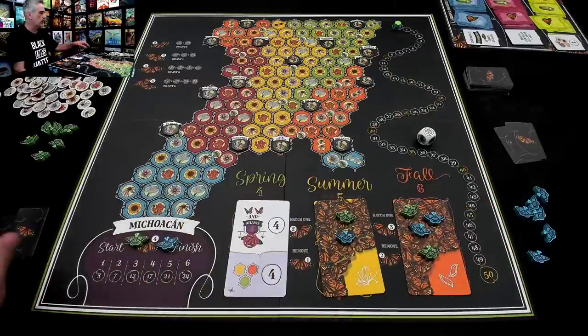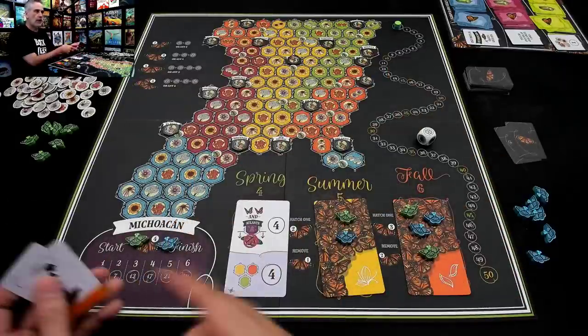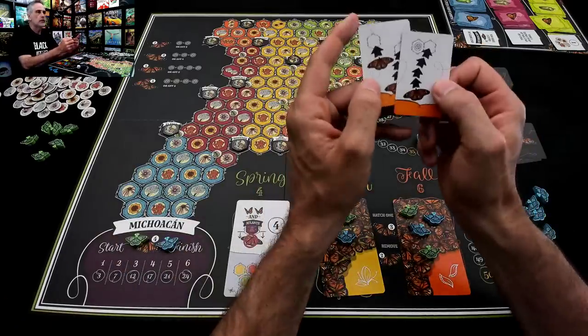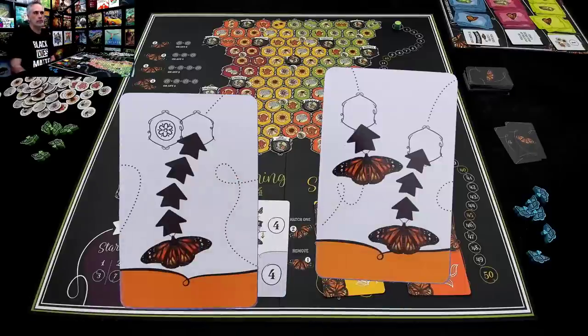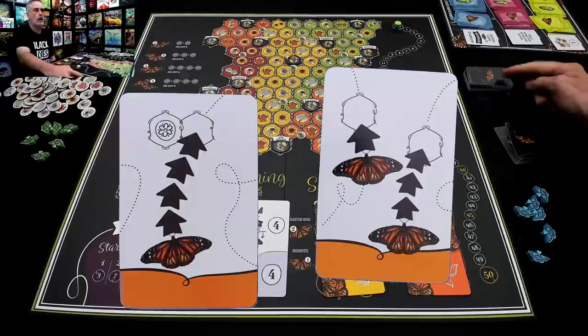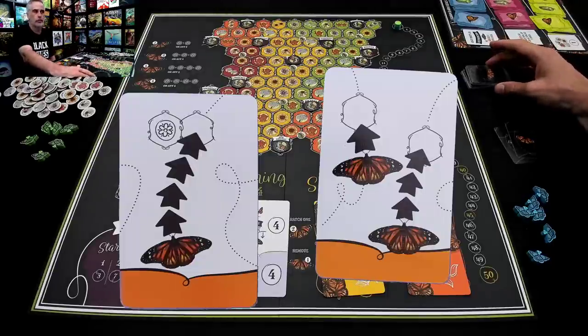Alright, that's the setup. We're ready to go. I am the first player. Let's fly, little butterflies! I've got two cards. On my turn, I am going to play one of these cards, do what it says, and then draw a new card to replace it, and my turn is over. The game is just that simple.